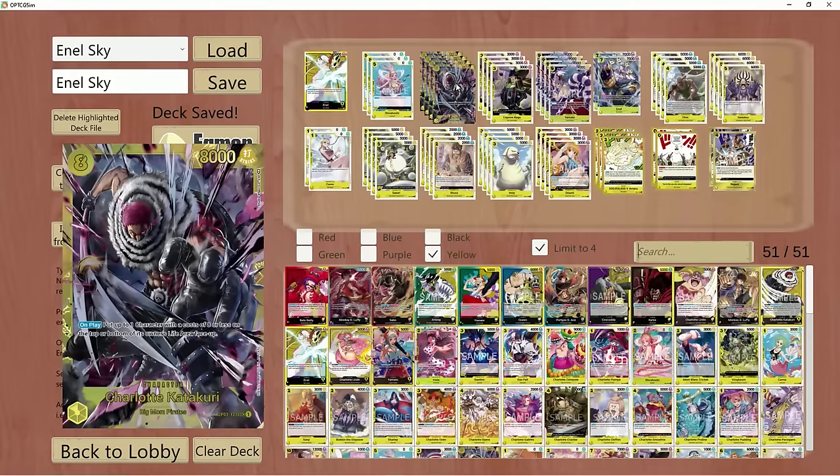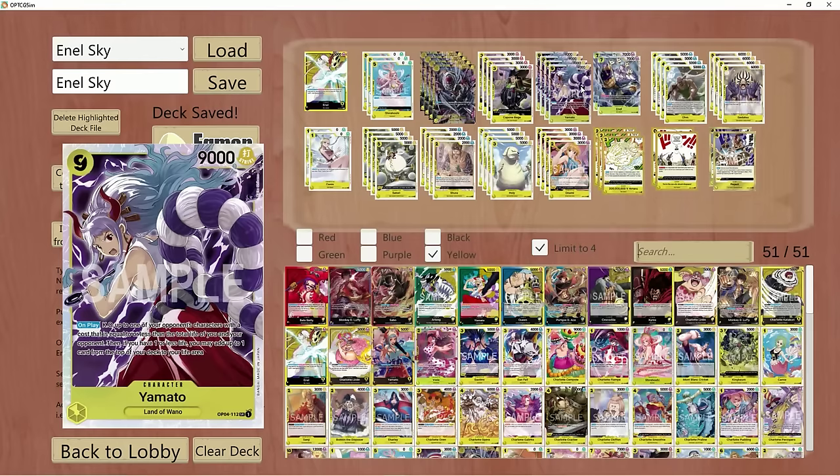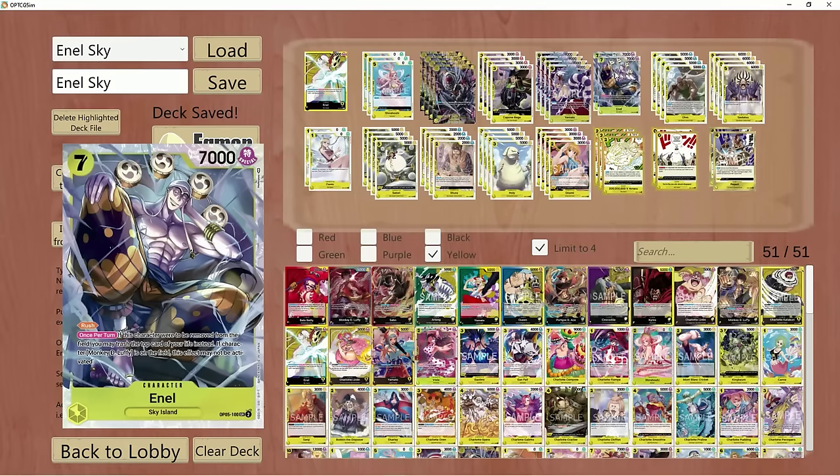Katakuri allows you to remove Green Kid from play, and he also allows you to heal plus one if you choose to, which is really good. We keep up the Yamatos and the Enels here in the list. Enel himself, the seven cost, does really well into Gekko Moria and Sakazuki — the removal decks will have to remove him twice to get rid of him. He comes on the board with Rush with 7k. It's quite strong.